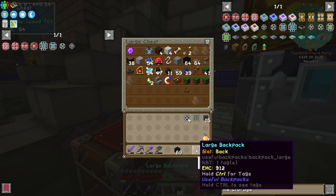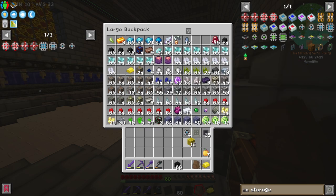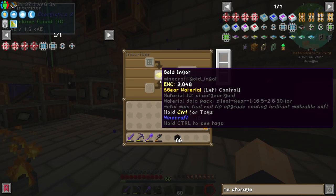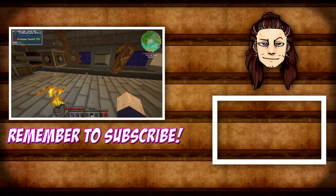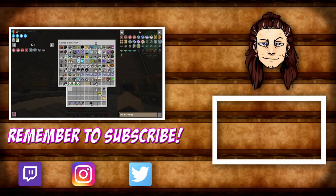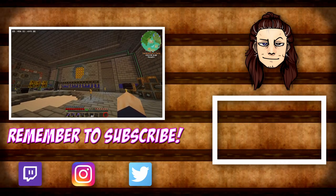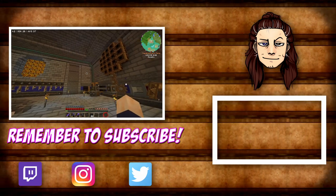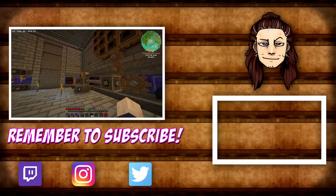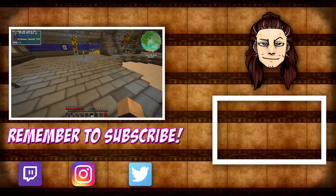I need to start naming my backpacks — this one is raw ores, and this one also has raw ores but the gold is in it. We need to stick the gold up here. The inscriber requires power, which I can plug into the main system, but I'm getting wary of how often I can keep doing that. This base is solar powered, and we don't have capacitors charging as backup power. If we put enough strain on the system it will run out during the night and the wither will be released.